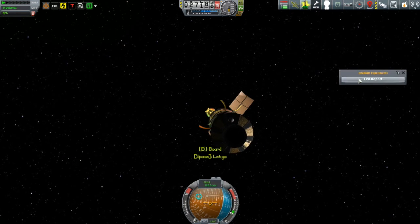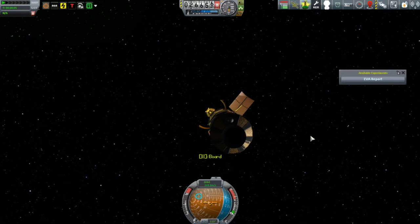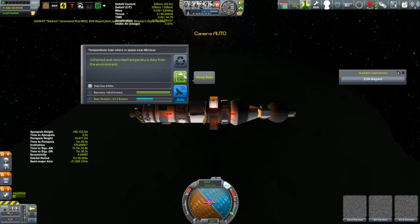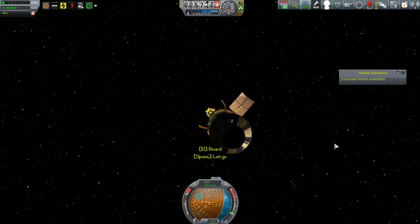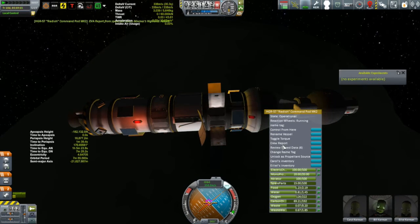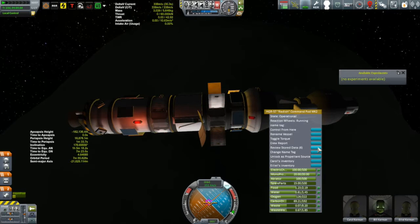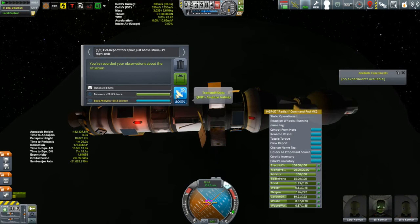Another EVA report — that one's over the Slopes. Biomes are packed together. Another EVA report; I got the temperature scan, another EVA report — that one was over the Highlands. So I've got three EVAs over three different biomes already. They come up pretty quick sometimes. I do want to transmit some of this data, and these guys aren't going to be home for another six or seven days, so this looks like a good one to transmit.